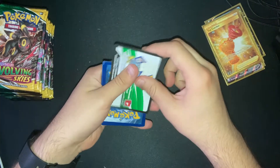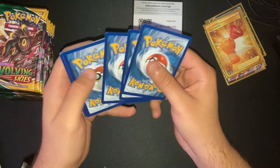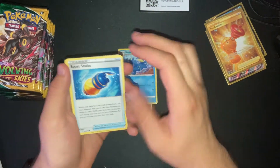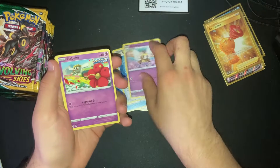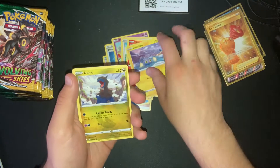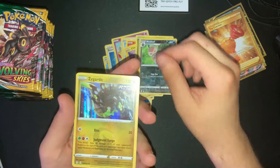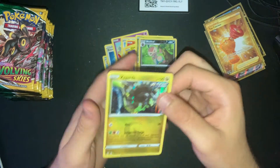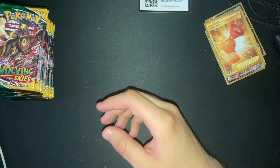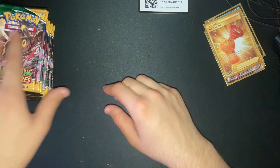Getting right into it, first pack. Code card is white. Let's see: Fighting Energy, Golduck, Boost Shake, Ribombee V, Flabébé, Swablu, Litleo, Chinchow, Dino, Nuzleaf, and a Zygarde Hollow. Not the best — I was hoping for more.